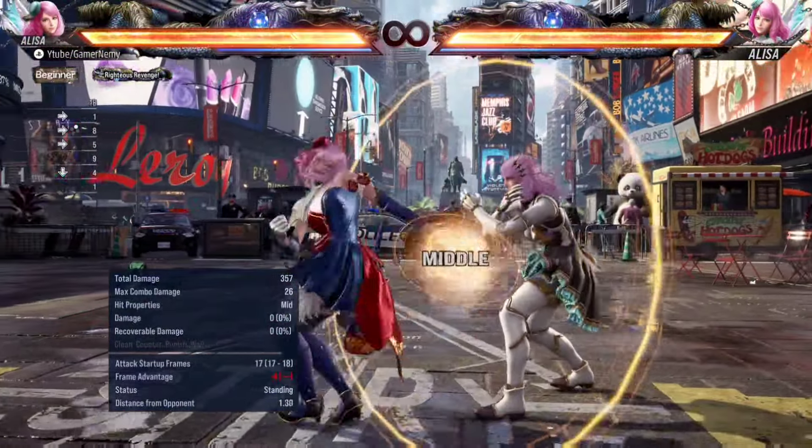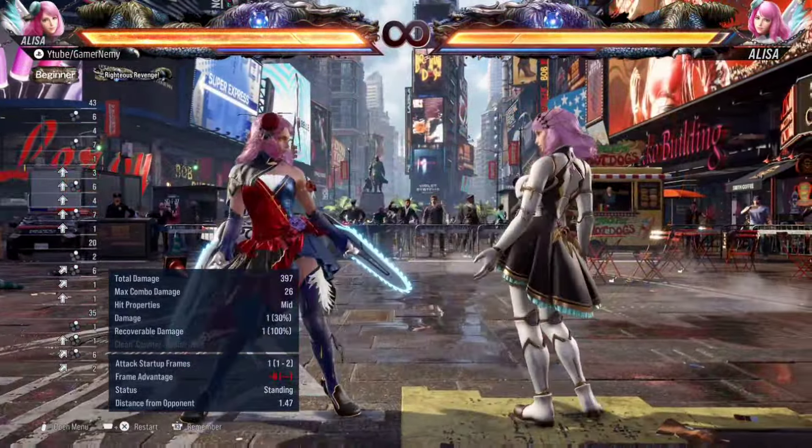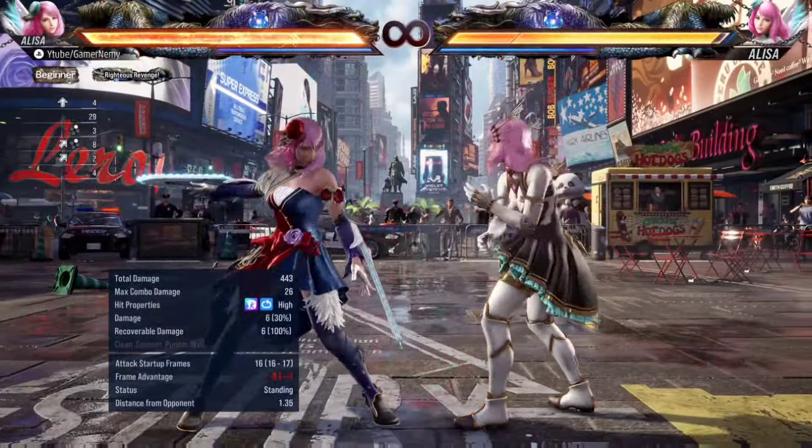All the principles about going into chainsaw stance after forward two apply to up forward two as well. For frame traps and setups, honestly you have way better options than up forward two since it's 16 frames — you're better off using standing four, which gives the counter hit knockdown for a guaranteed follow-up. But you can use it in frame trap situations: forward two is plus seven, so you can do forward two into up forward two. If they press buttons, they get hit. Running two into up forward two is also an option if you think they're going to sidestep. Overall, you won't use it as a primary frame trap — you have way better options — but it's a very strong tool to implement in your game plan.